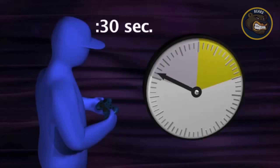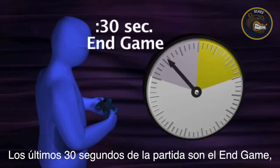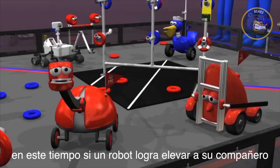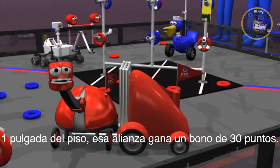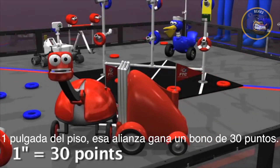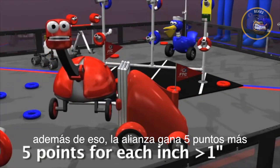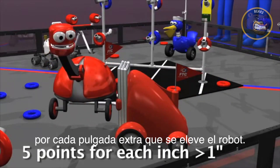The last 30 seconds of the driver-controlled period is the end game. During this time, if a robot can lift an alliance partner robot at least one inch off the floor, they are awarded a 30-point lifting bonus. The alliance earns 5 more bonus points for each additional inch the robot is lifted.